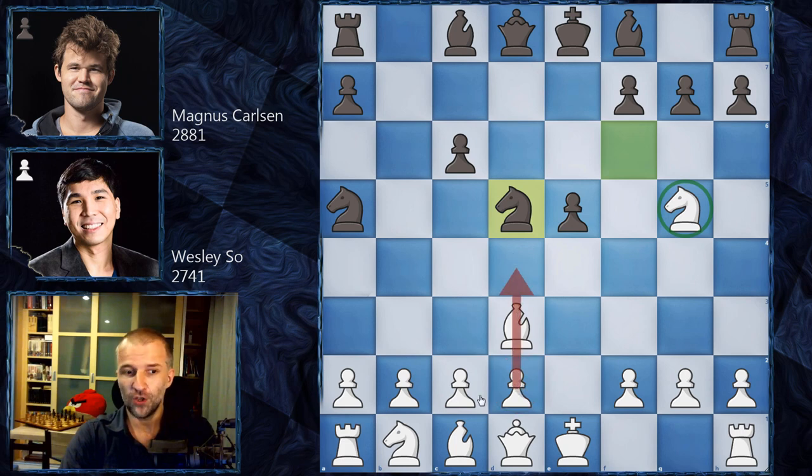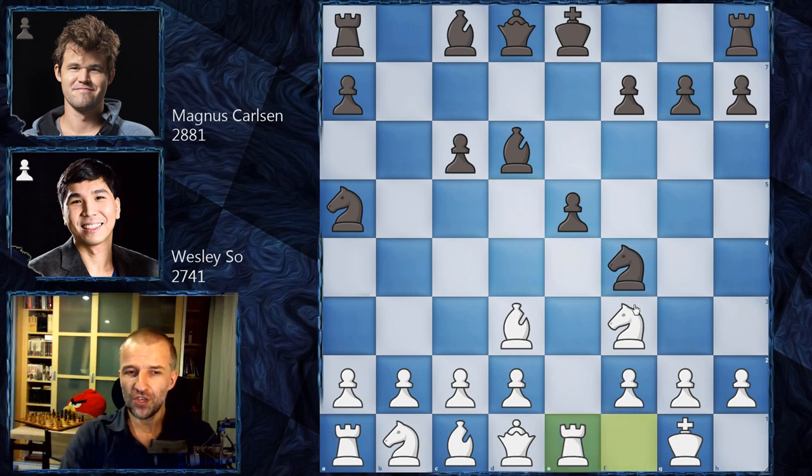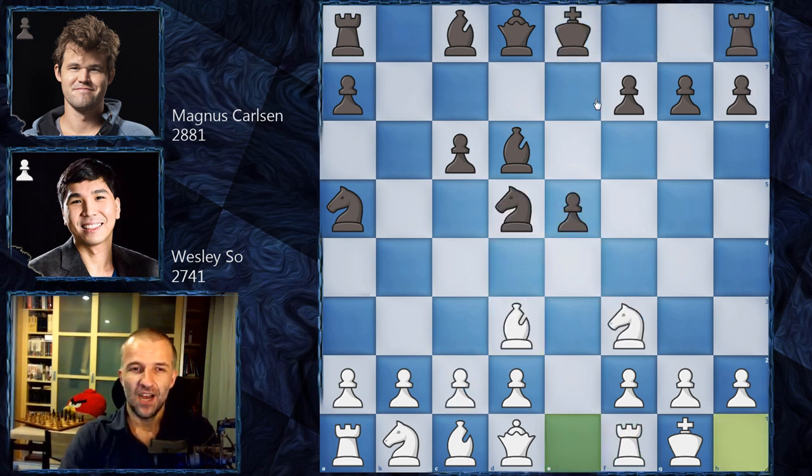After Bishop d3, Knight d5 is under attack. d4 cannot be played to protect the knight, so Knight f3 is forced. Then Bishop d6, then castling. The main line played so far is Knight f4 — extremely tricky. For example, Rook e1, Knight d3, c takes on d3 — the pawns are completely ugly — then castle, Knight e5, Rook e8, and d4. Not that bad for white. Magnus went for castling immediately, and we have Rook e1 attacking the pawn on e5, then f5.